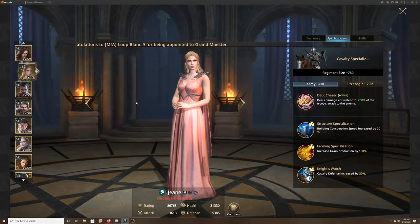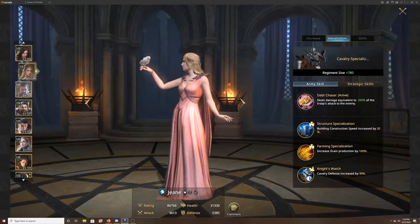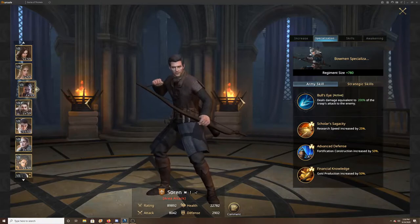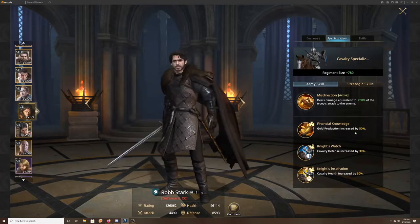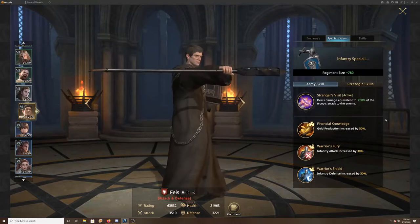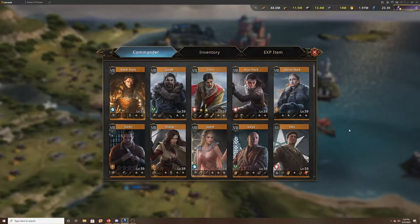For your gold — and again, these are all free commanders, so this is a free-to-play account; I'm not adding one cent to it — Sorin gives you 50%, and then Rob and Feast both have the same, 50% each. So those three for gold give you 150% from commanders, and then 200% for grain. It's always good to have those.